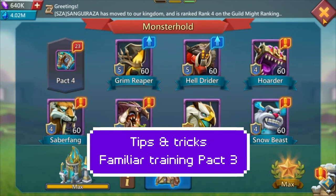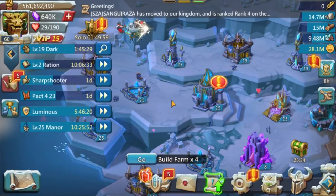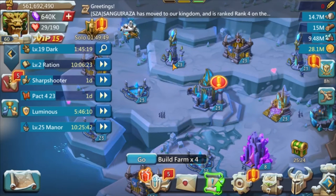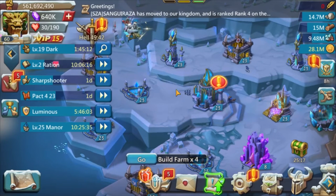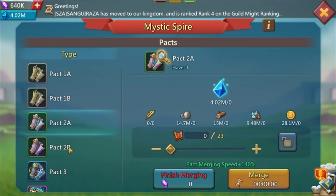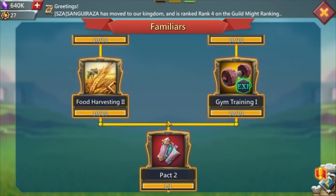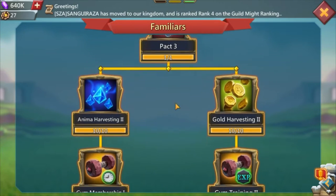Let's talk familiar training pack 3 - this is the third video on this topic. From the first and second videos, you should start with pack 1, unlock your Aquarius and Pterite familiar at least to adult level, between level 20 and 50, then move straight to pack 2 and get all of them to at least level 20.